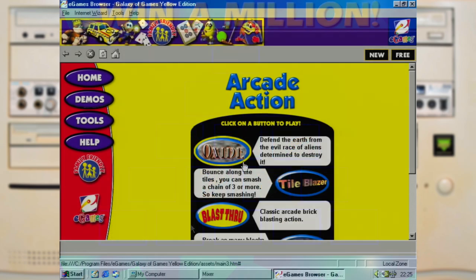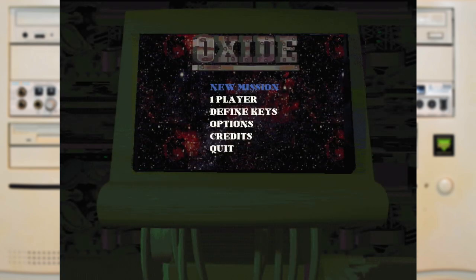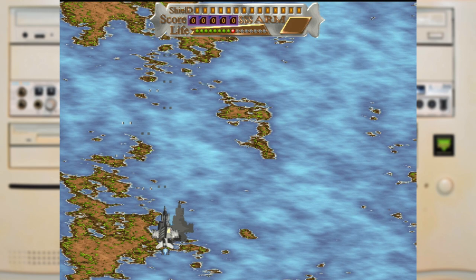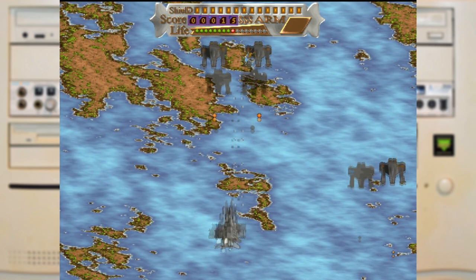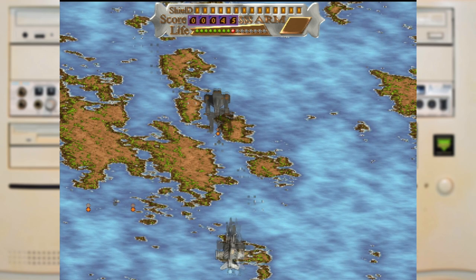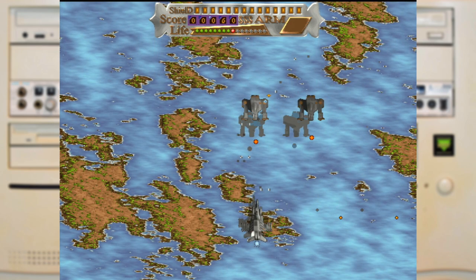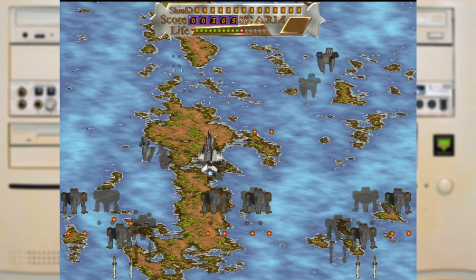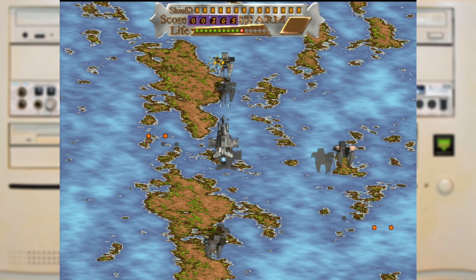So let's move on to the arcade section, and first up is Oxide, which hopefully will be as good as some of those other shooters that we played before — and oh no. That background might be one of the ugliest things I think I've seen in quite some time. And I can't work out the scale of anything, as those shadows are huge. And I don't even want to bring up the fact that they don't even seem to line up with each other. I really do hate ragging on games, but this is really poor.